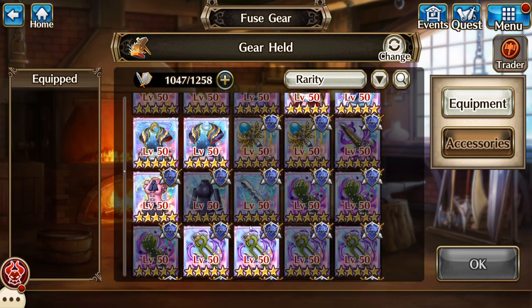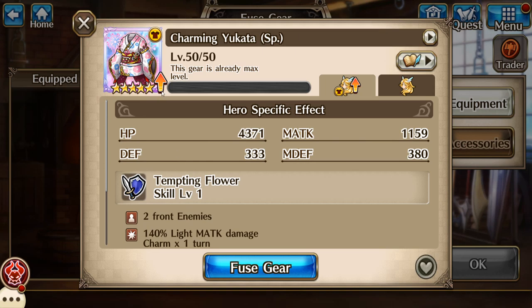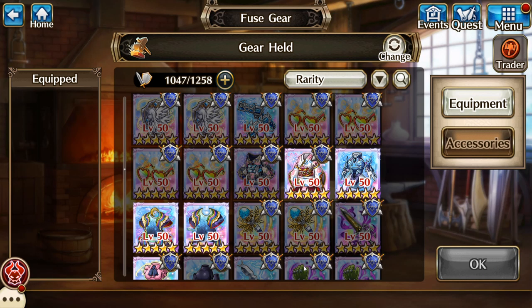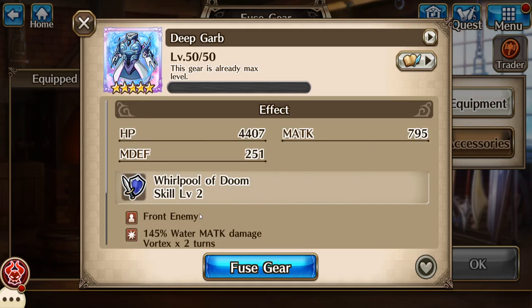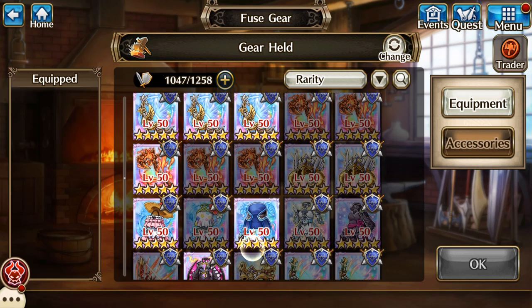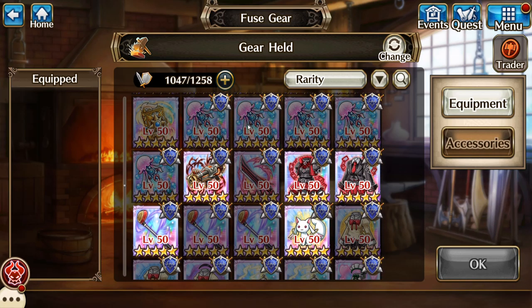Now we're starting to get into where I haven't quite finished them yet. They're like, I've leveled it up to 50, but because I don't use that character very much I don't have any reason to level this up yet. Some of them I need to work on, like this one — I need skill knives, which for me means doing raid. Doing raid a lot. But I've tried to finish as much of this gear as I can.